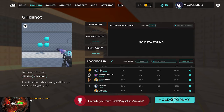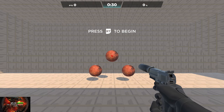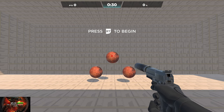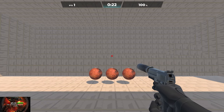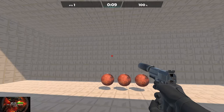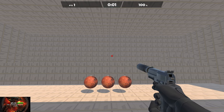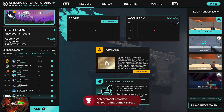That will give us an achievement for favoriting our first task. Press A to load it, then press the right trigger to begin, and only press the right trigger once to hit one of the targets. Shoot one ball and then leave it until the 30 seconds is up. We are going to get the First Task Completed achievement and 100% accuracy. After this, we'll also get achievements for beating our first high score and increasing our average. Wait for those to pop — Aim Journey Started, First Task Completed, and Dead Eye for getting 100% accuracy.